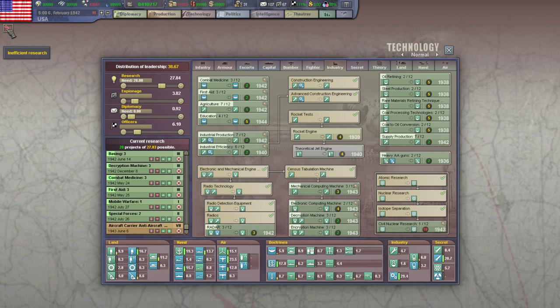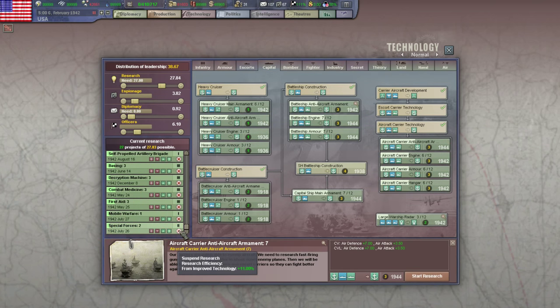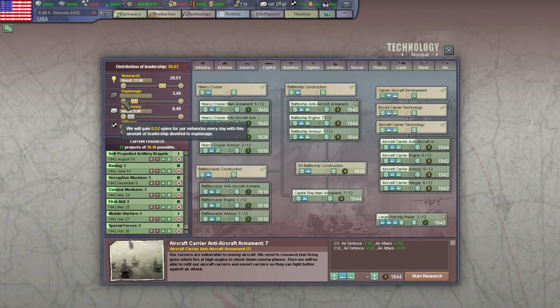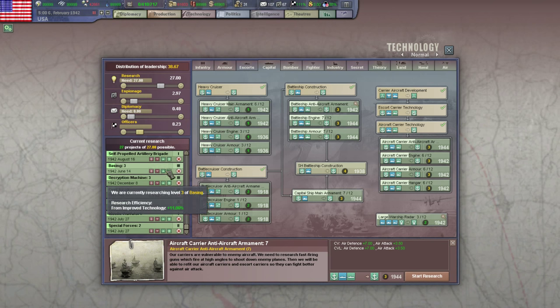Fall of Singapore — oh, disaster for the British. Aircraft carrier anti-aircraft guns — we can go and cancel you. Pull back on the diplomacy, lock it in. Espionage — I think we can probably pull back on that as well. Then I'm just going to set the research to exactly what we have in the queue, and encourage a few more officers because some of that count has gone down a bit.